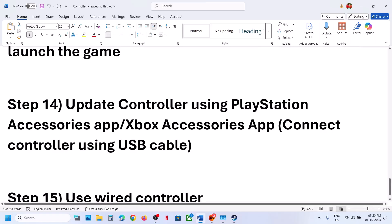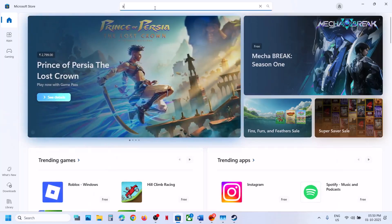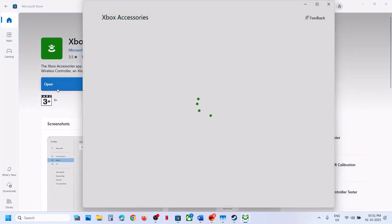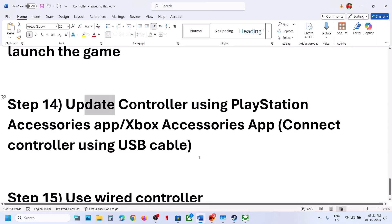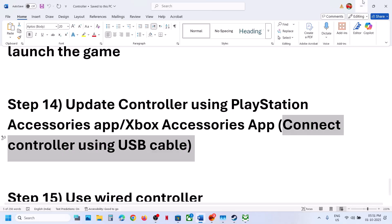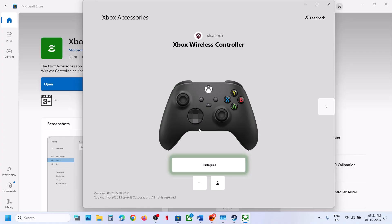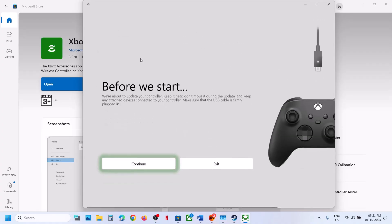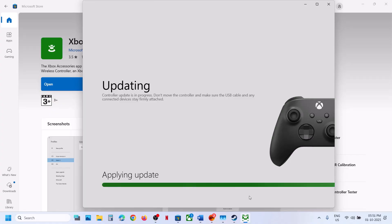If still not working, update your controller firmware. For Xbox controllers, open the Microsoft Store, search for 'Xbox Accessories,' install it, and launch the app. Connect your controller using a USB cable. Once detected, click the three-dot menu, click Update, then Continue. Let the update complete, relaunch the game, and check.